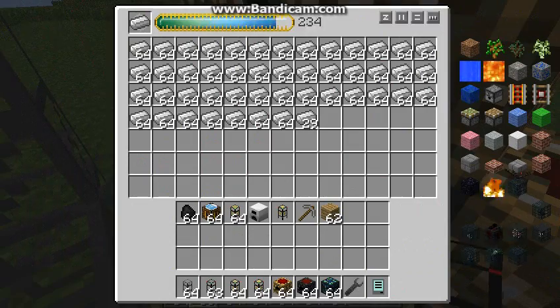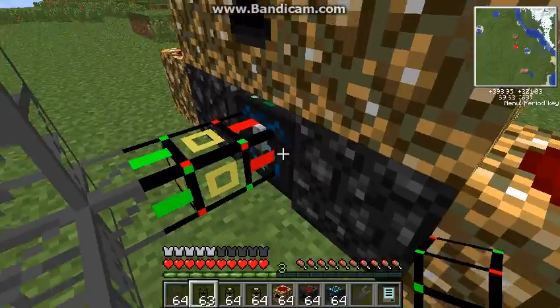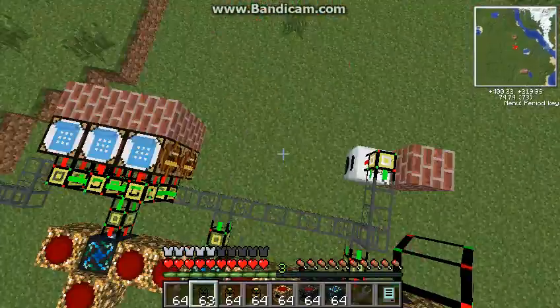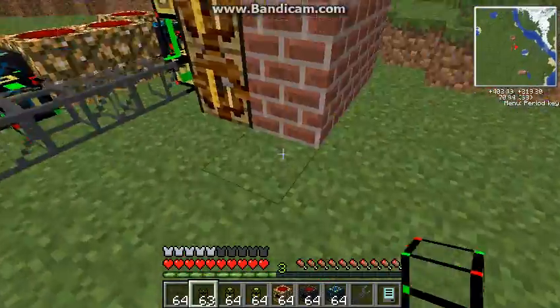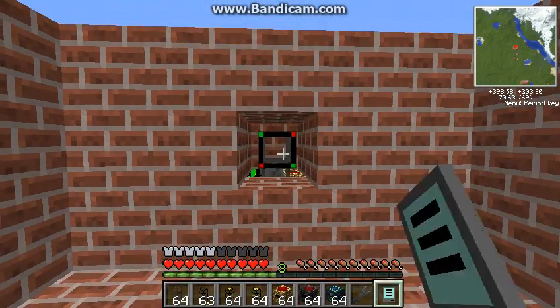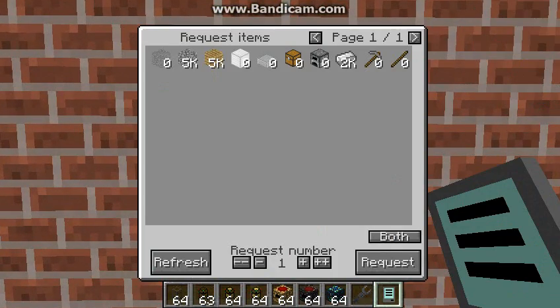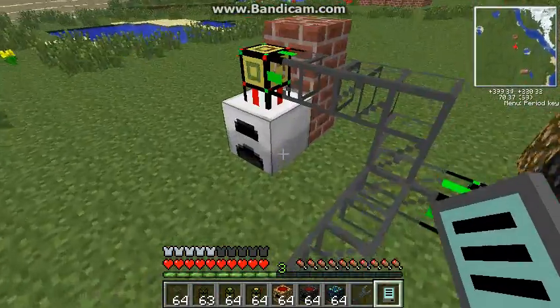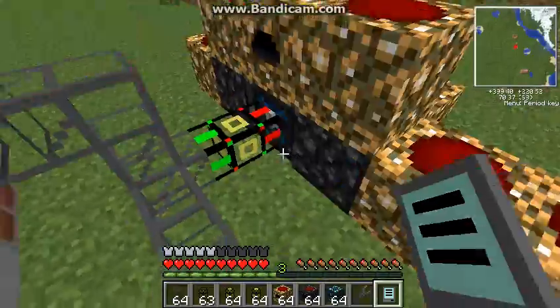I've got one for iron over here. It's fairly slow, because iron costs a lot of EMC, which is what we're using. And you can see I also hooked up a furnace to this thing. And if I really wanted to, I could come back over here and say I wanted a piece of stone.